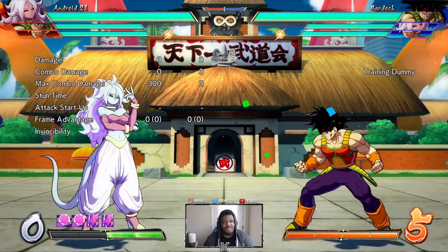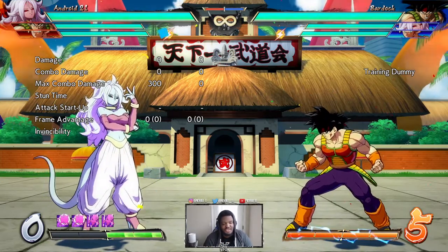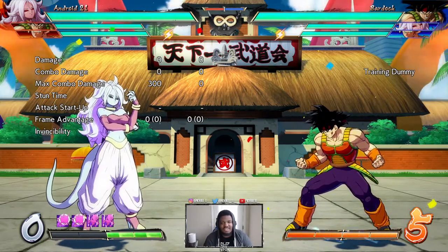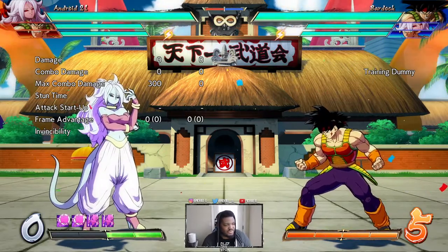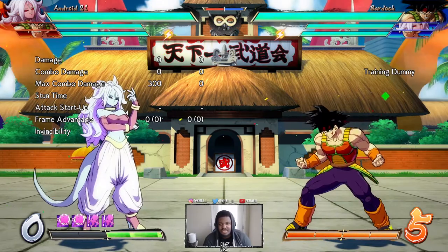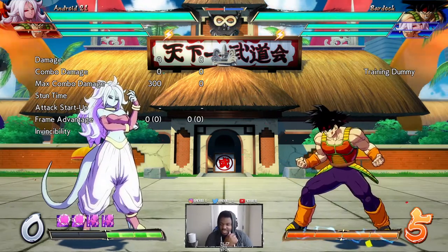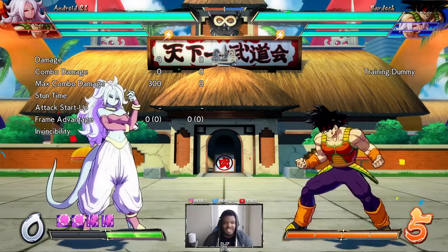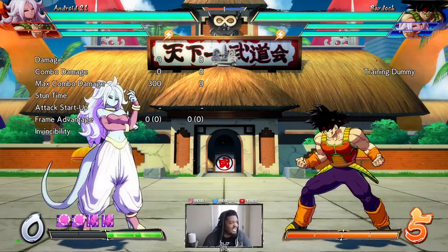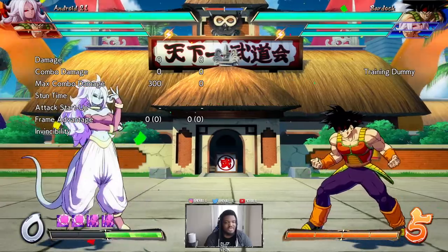Hello, YouTube community! I wanted to make this video because there's one particular move on Android 21's kit that isn't really used all that often, and it turns out it has some pretty crazy applications. Hopefully by the end of this video you'll understand the uses and implement this move into your gameplay. The move we're going to be talking about is 236X — EX ball, as some people call it.